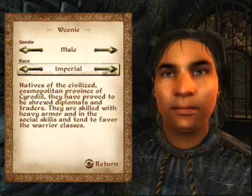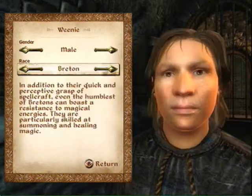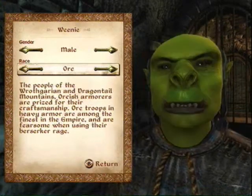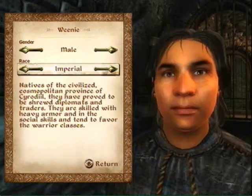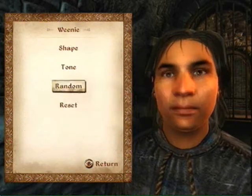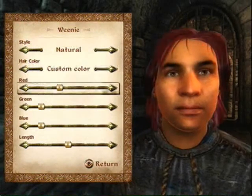In Oblivion, character creation is very well done when it comes to choices. You can pretty much change every single little detail about your preferred character. There are many different races to choose from, anywhere from human to lion. Your race can and will affect how your character turns out in the sense of battle. For example, a Redguard is more fitted to be a warrior than a High Elf.